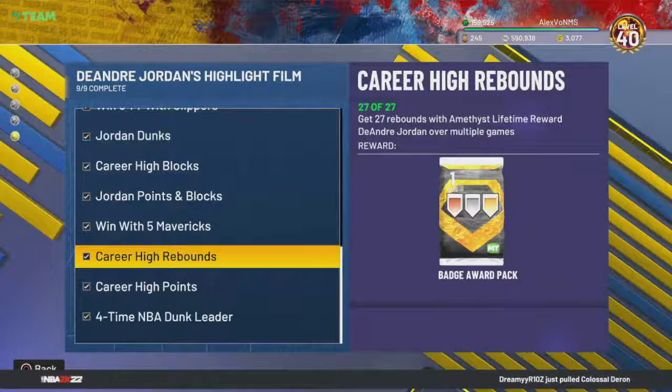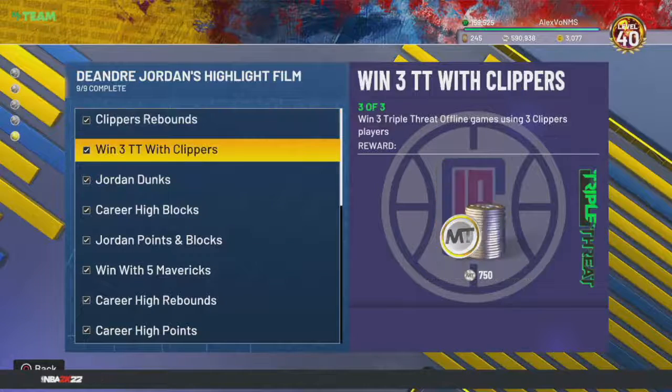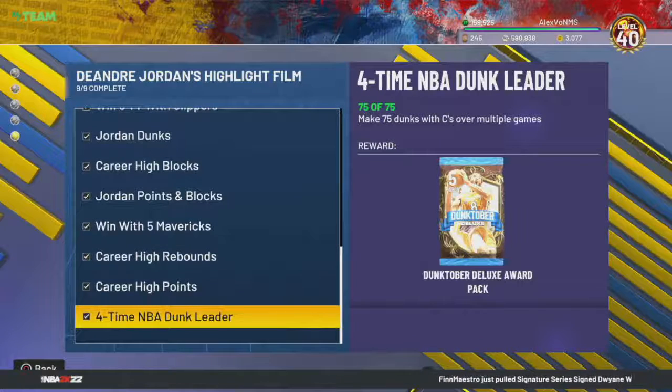All right, so we're finally back with some more MP2K22. My team, I'm Alex Vo doing no money spent, and this one is me. We did end up completing this life agenda which came out on Monday. For the DeAndre Jordan, you do get the Amethyst version, the Sapphire version, and also the Diamond version — it's kind of like getting the Daryl Griff card as well.